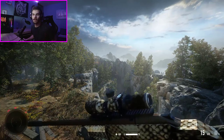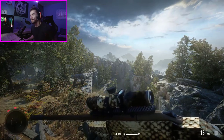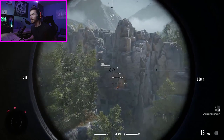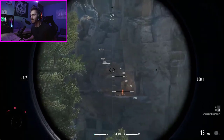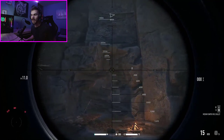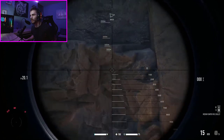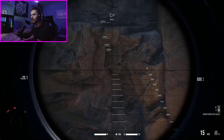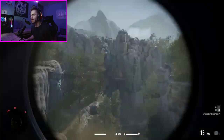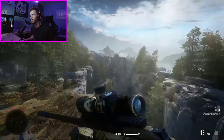I think it was a little bit OP to have a suppressed 50 cal or whatever. This sniper rifle is pretty good — it kills mostly in one shot. Just like in all other Sniper Ghost Warrior games, sniping is a major and very realistic part of this game because you have to watch out for bullet drop, range, wind, everything. You have to really know how it works, but it doesn't take long to learn — it's pretty simple.